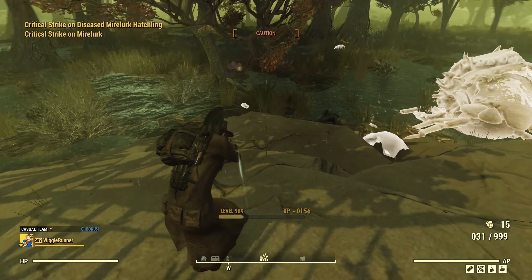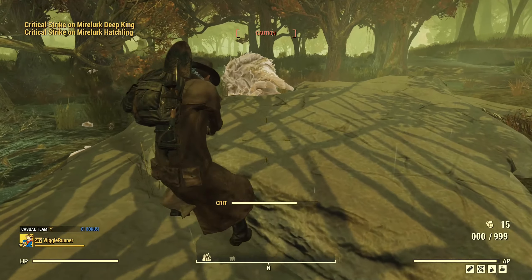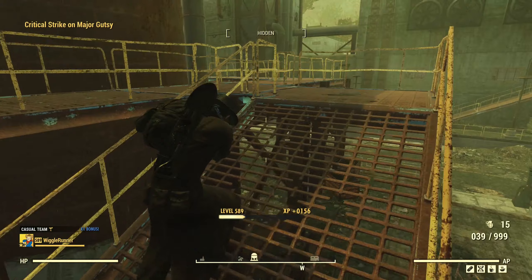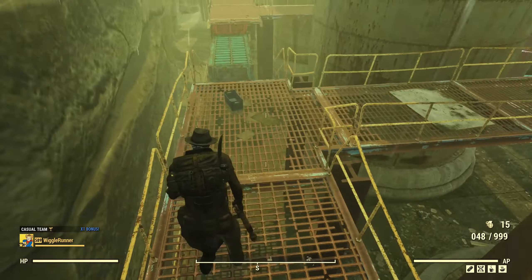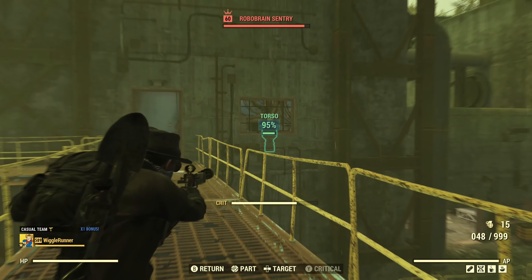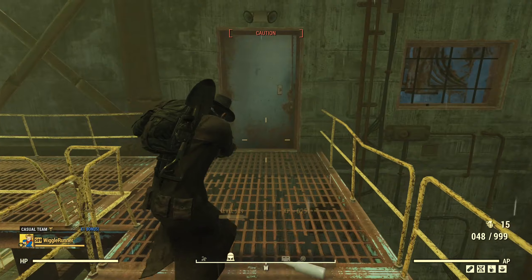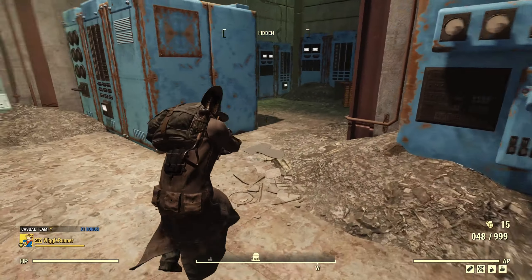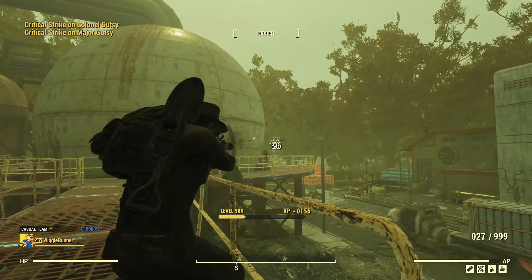This is not an ammo efficient weapon by any stretch of the imagination. We have all the ankle biters — we're in caution but still doing really well. Another nice thing about the piercing magazine: we get the 20% armor penetration, but we also get, I think it's 15% faster reloads, so it's kind of a double bonus. Definitely better than, say, a quick or a swift magazine, because of the armor penetration.